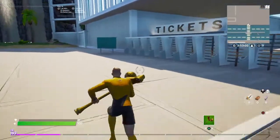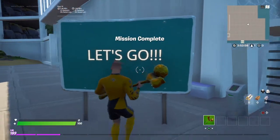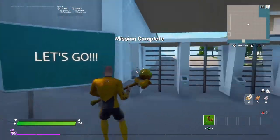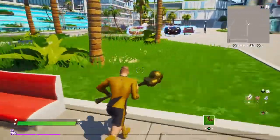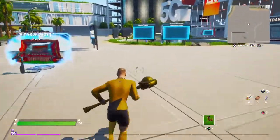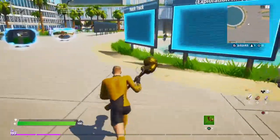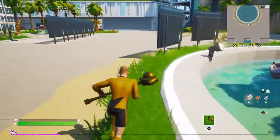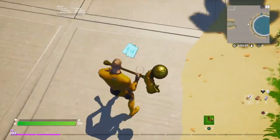Then we have to reveal the sign on here by the ticket booth. The tickets are by the fountain, which is just right over here. Here's the fountain — the tickets are right here.